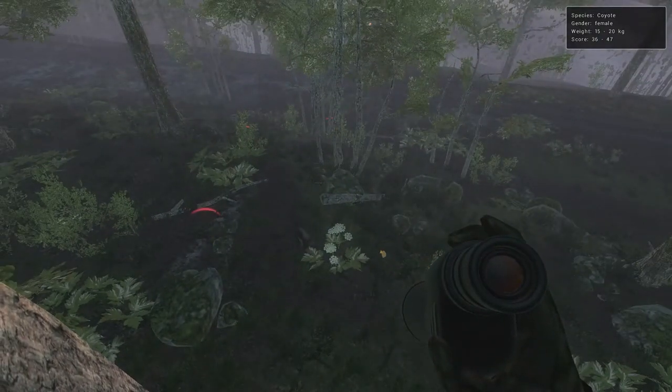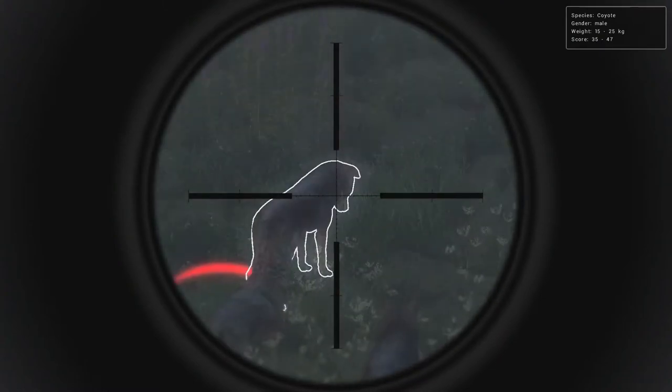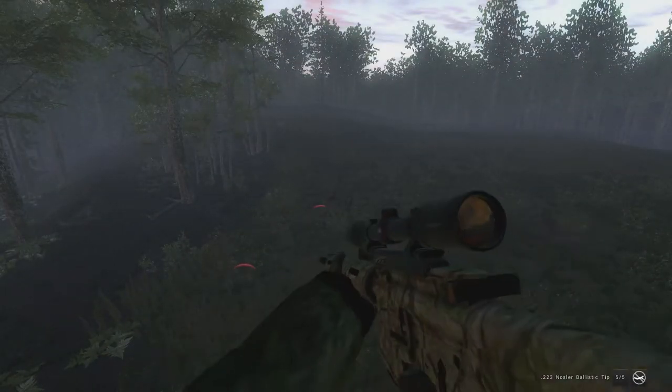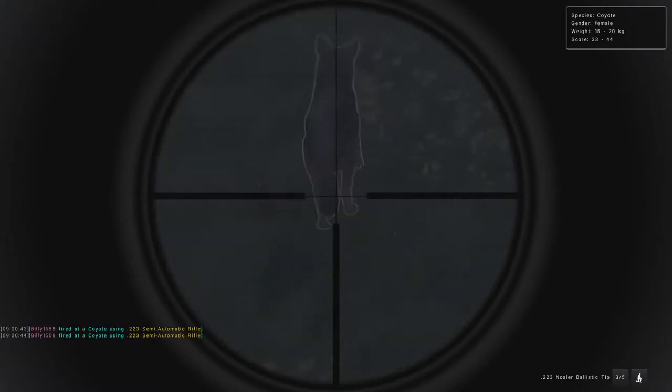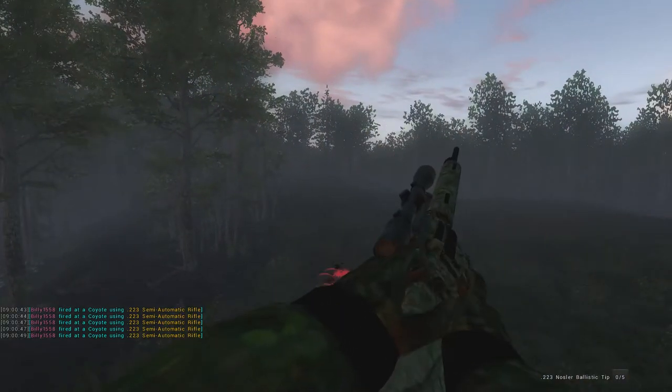There's another one — looks like we got four coming up on the decoy now. We definitely want to take out that one; it looks like the biggest male out of all of them. We're going to go ahead and use our .223 and see if we can get one or two. That one's down — we got two on that one. See if we can get a third one. It looked like we hit just high of it.